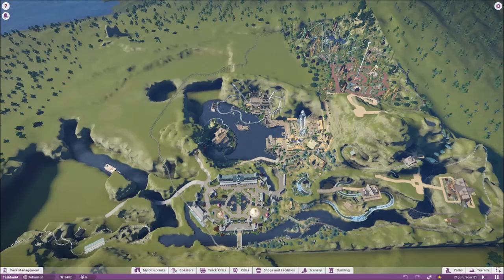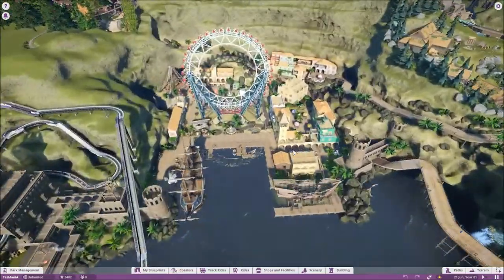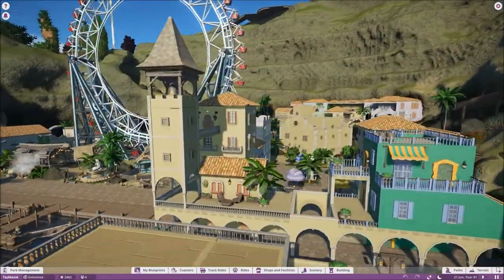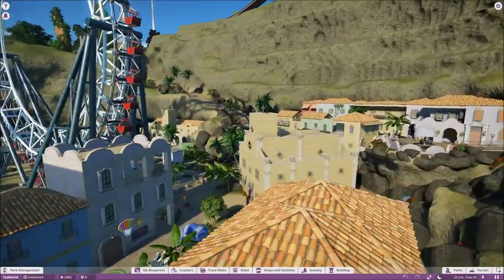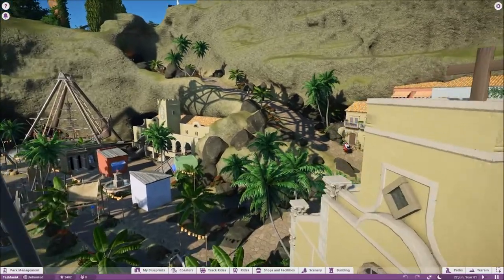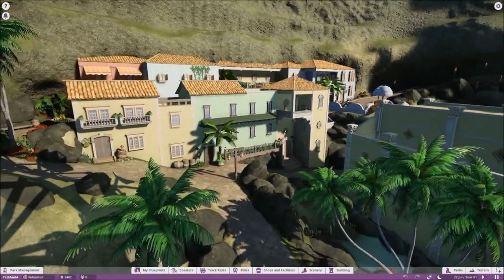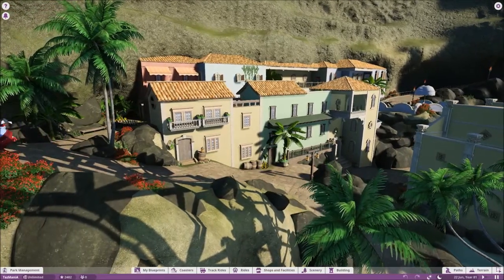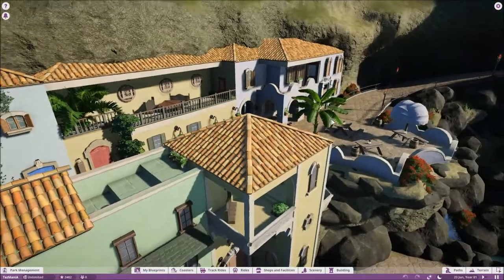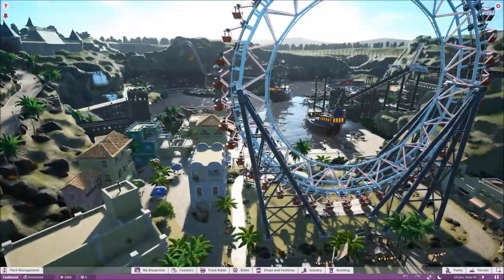I've then got my pirate town, which evolved from a pirate town into a Caribbean-Mediterranean type thing — it just literally went somewhere else. Not as messy as I originally wanted it to be, but I was quite pleased with how it turned out. The idea was to come in here and have all of this as a little shanty town, but then I wanted the pathways to come up along the top so you could walk up here as if you were in a town, with a little restaurant on the hilltop, and then back up into the main area.